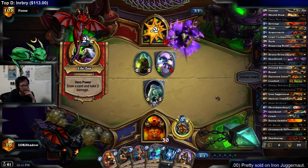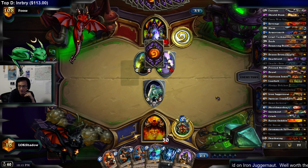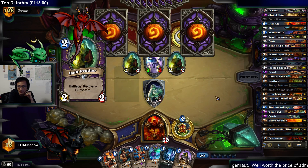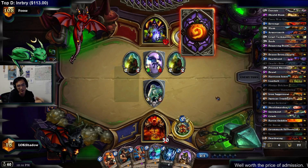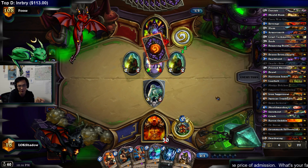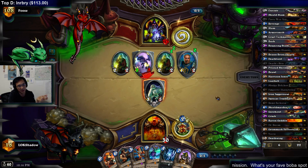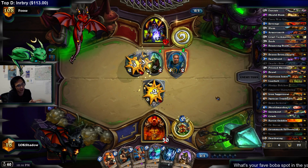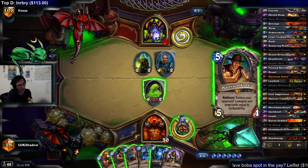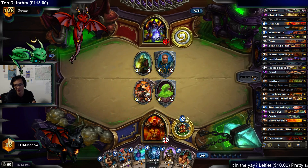Especially because I have Ysera in hand. Getting Ysera down as soon as possible against any kind of Handlock variant is really important. It's hard — you want to make sure you have some early game play. If you don't have weapons or early drops, it's still hard. Reno is not going to all of a sudden give you board control. You want to have board control. It's more to punish people who ignore board control and just go face. That's really where Reno comes in — punishing those who are just smorking and not caring about the board.